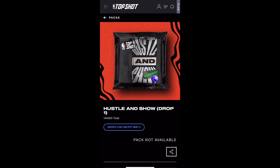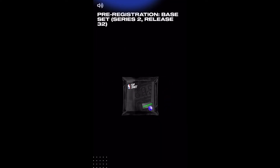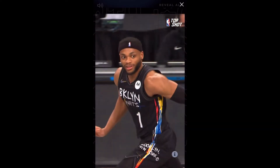So having said that, let's open another pack. This is a $9 pack — even if you get the worst players, you can still sell each card for four or five dollars. Our first card is a common — a Brown, not sure what his first name is, from the Nets. Not a great card; this will probably sell for four or five dollars.